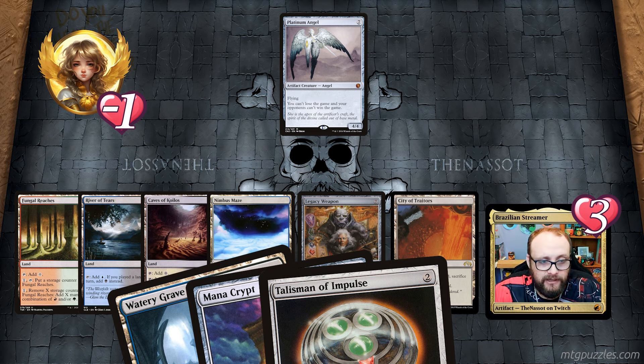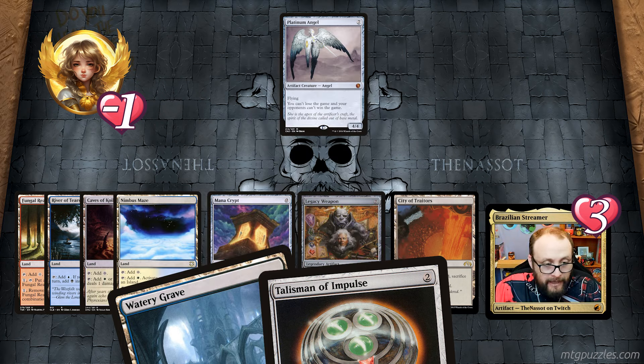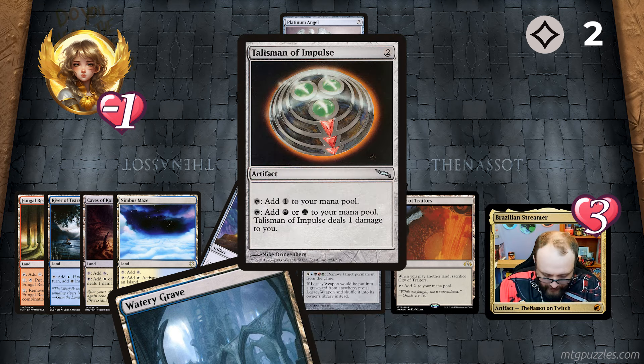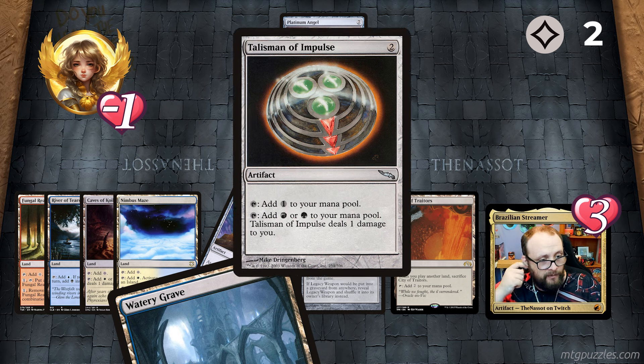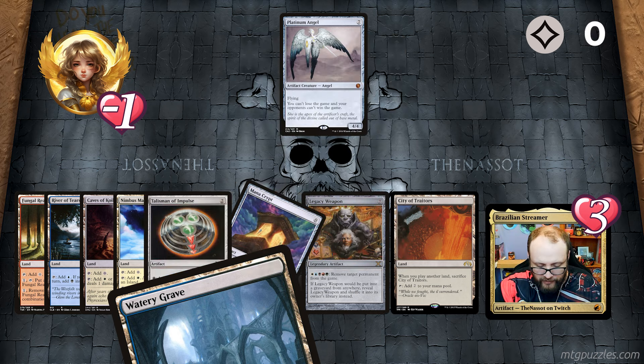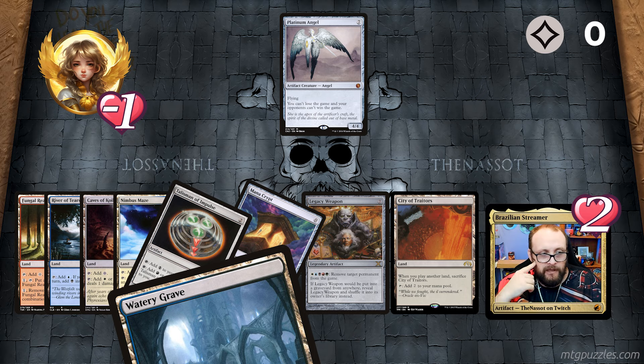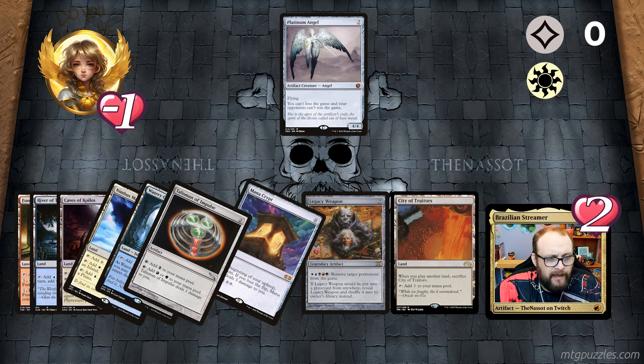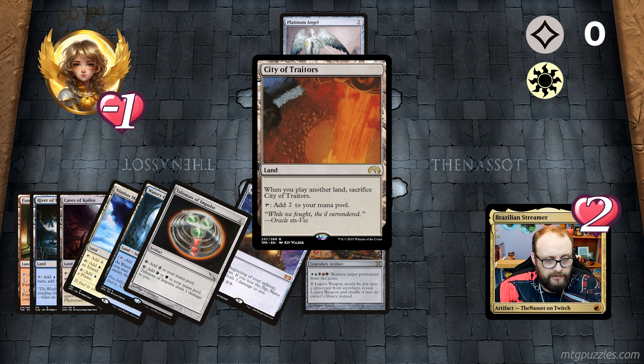I'm at three health, and several lands require me to take damage so I'll track that carefully. First try: I cast Mana Crypt for zero mana and tap it for two colorless. I cast Talisman of Impulse spending two mana, which taps for red or green. I then play Watery Grave — I can't pay the two life, so it enters tapped. But since it's an island and swamp, I now control an island, meaning Nimbus Maze can tap for white. Before tapping I sacrifice City of Traitors for two more colorless mana.